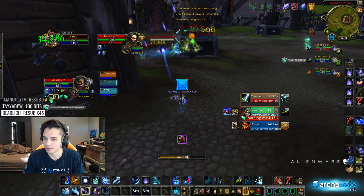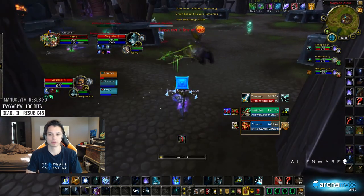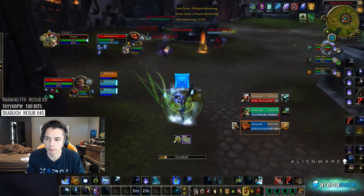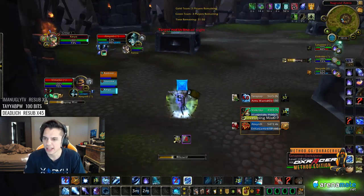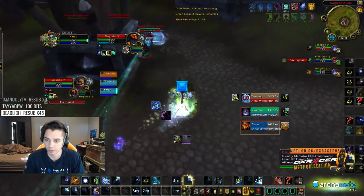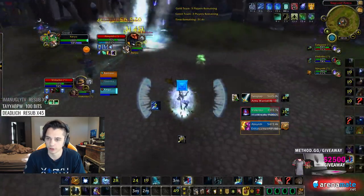The thing is, with a Monk, you can't just live — the Monk's heals aren't good enough. So you spam Sheep in your downtime. You literally just run away, spam Sheep, and get out. And then when you have uptime, what you do is paralyze and Leg Sweep and go. So hopefully that kind of outlines the differences between the comps, and maybe from that you'll be able to make a decision on which comp you find more fun or more appropriate for your play style.